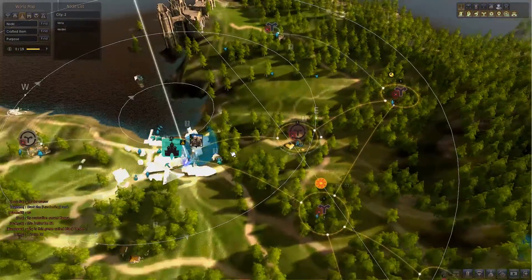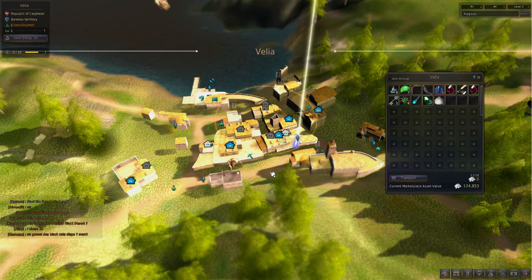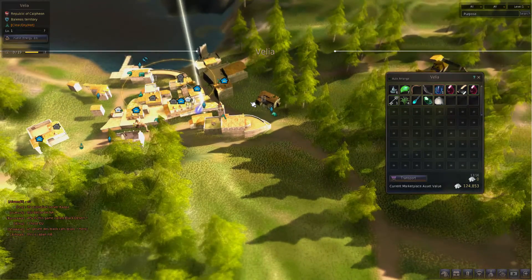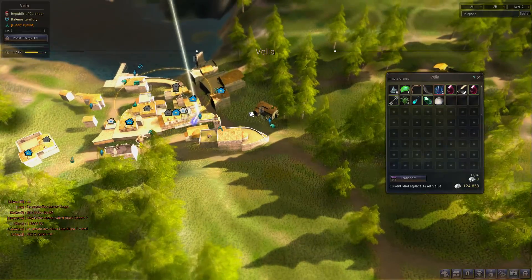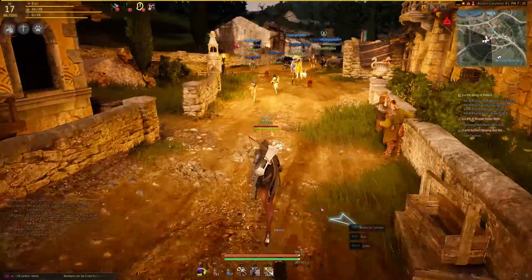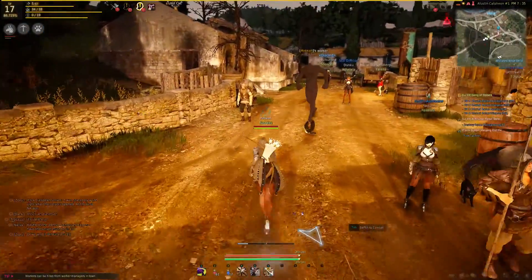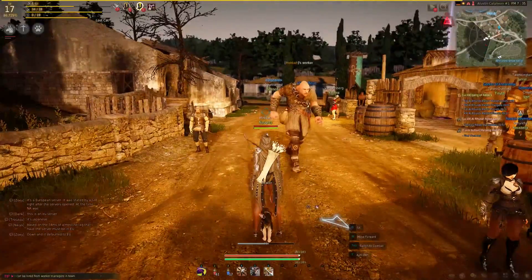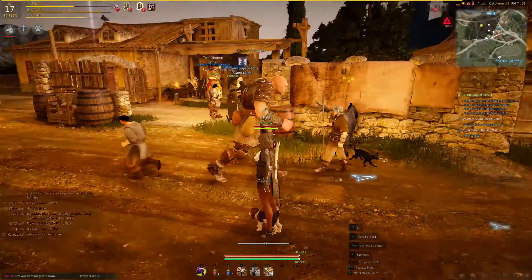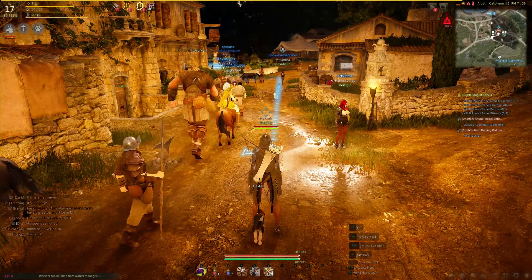If you look at the map you can see my worker traveling there, and moving out of the map you can actually spot the giant out in the world — that's my worker. He's off, and in 43 minutes we'll come back and the timber will go straight into my warehouse.